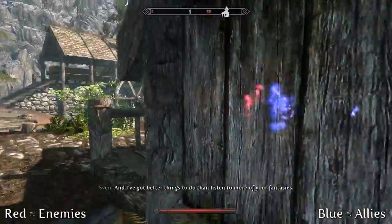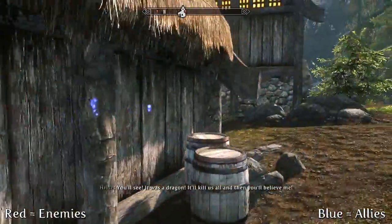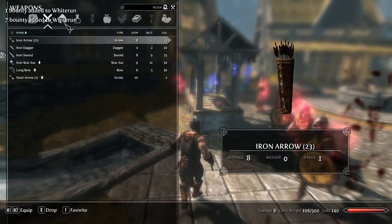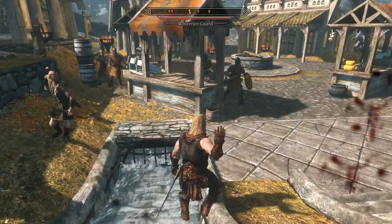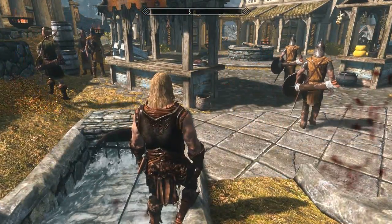It also comes with the original enchantments, including a Detect Life ability so you can easily see your enemies and allies, as well as Fortify Sneak and Fortify Carry Weight. Also like the original Cowl, equipping and unequipping the Cowl causes an instant reaction. So you can unequip the Cowl in the middle of committing a crime or in the middle of a fight and the fight will immediately end, meaning you could essentially go on the biggest crime spree ever without any real consequences.